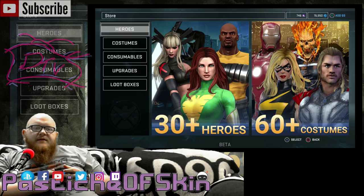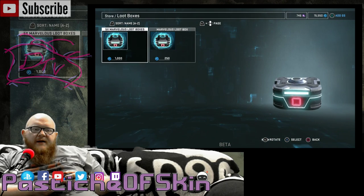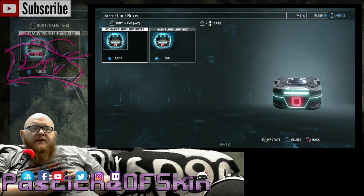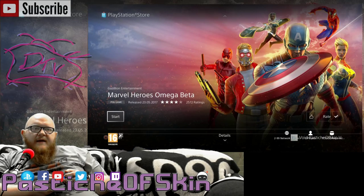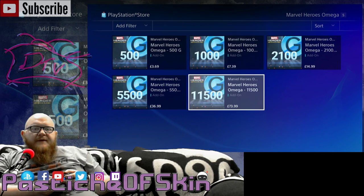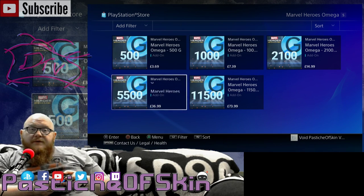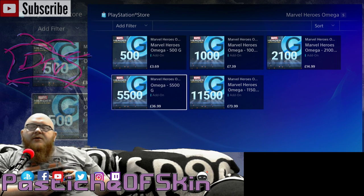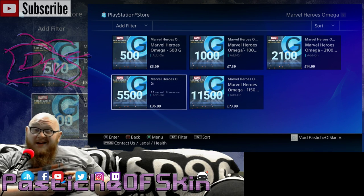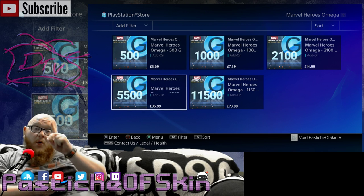Let's check out the store and look at the loot boxes. At 1,000 G for five, I bought 25, so I spent 5,000 G. In the store, 5,500 G works out to just short of $36.99. So give or take, that's around 70 to 80 dollars of G's spent.